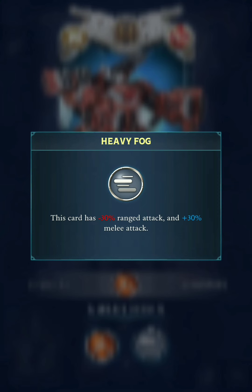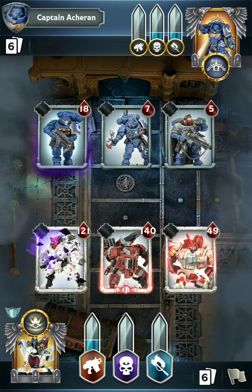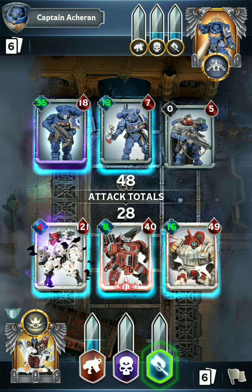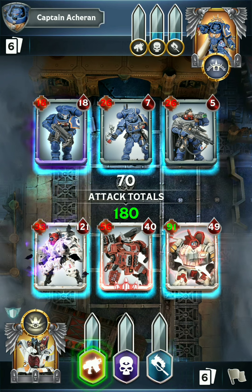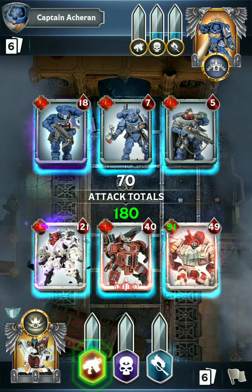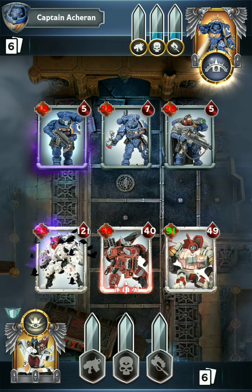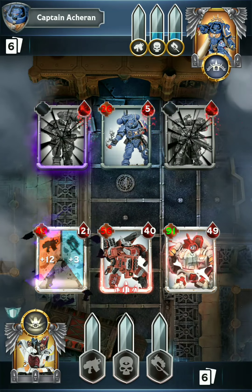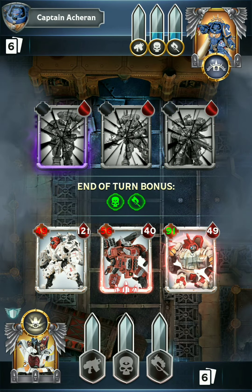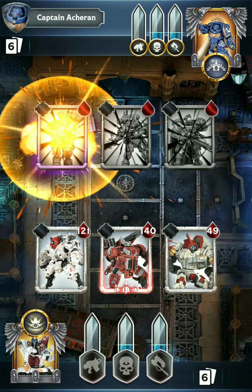Now we're getting reduced ranged but increased melee. Tau normally have really terrible melee, but with Onva, once they start attacking with melee, your units will increase their attack power by quite a bit. We are going to go ranged though, because we have Barrage in the center that will help clear out these marines. Very nice use of Barrage — able to clear the board. Now that means the next weather event is going to be Torrential Rain, which disables the ranged attack.